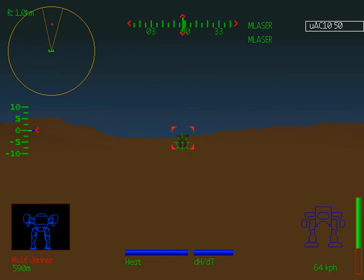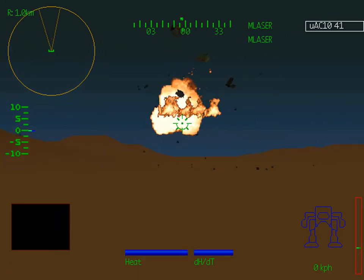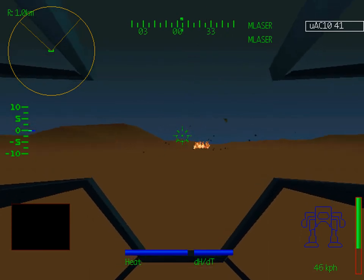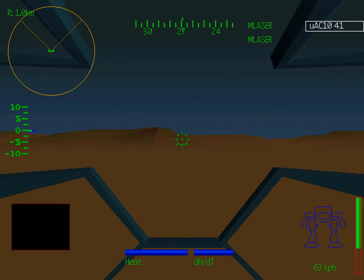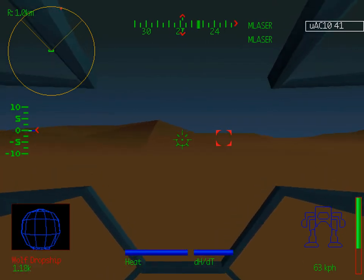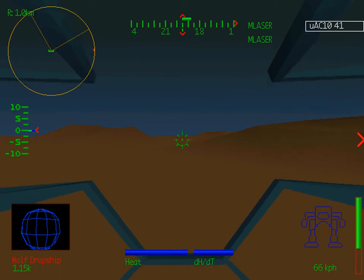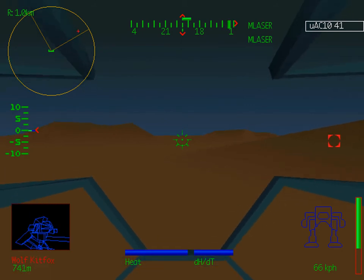The Auto Cannons in MechWarrior 2 are pretty good weapons for the most part, except for the Auto Cannon 2. They fire very quickly and do a lot of damage, but because they fire so fast and you don't get a whole lot of ammo per tonne, you need to think more carefully about when to use them. The Auto Cannon 2 only does as much damage as a machine gun but weighs 20 times as much. It has a really long range, but that's really not worth the trade-off. It's best to fire in short bursts so as not to waste ammunition.